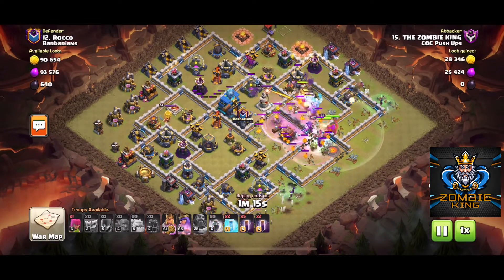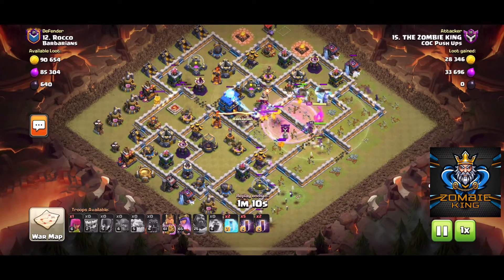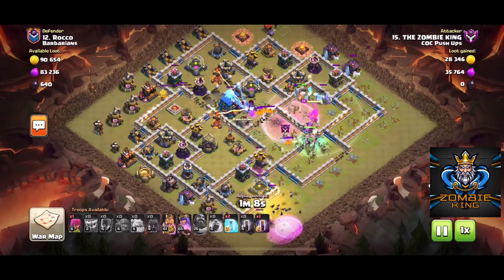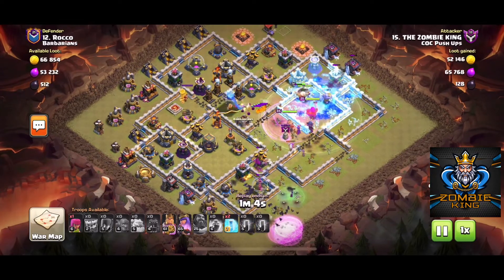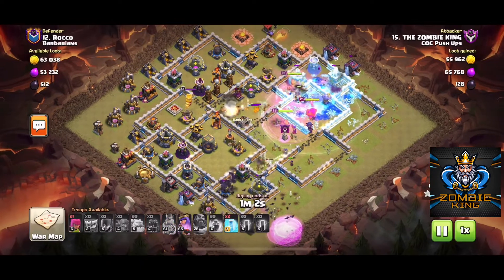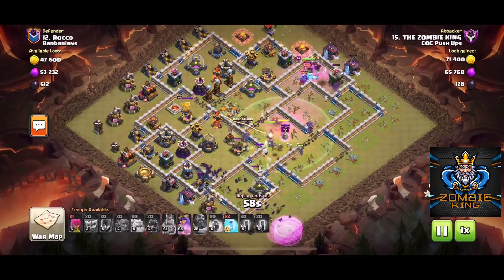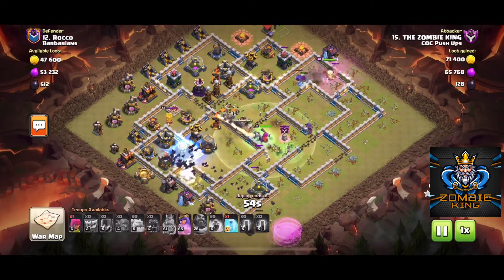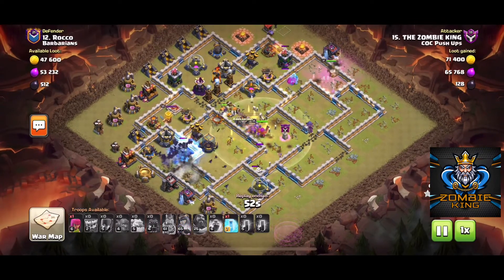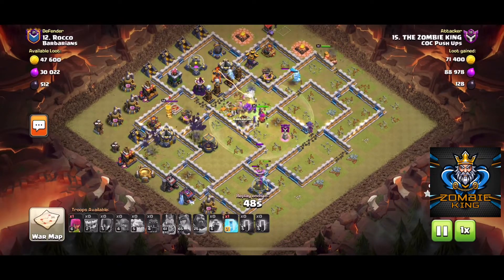Now I'm going to take my bats and put them down here at the bottom. They're going to start working through these defensive buildings on the bottom while the rest of my troops take care of the top of the base. I'm going to freeze this wizard tower down here at the bottom, and the bats will go up and take it out, then keep taking out all those defenses at the bottom.